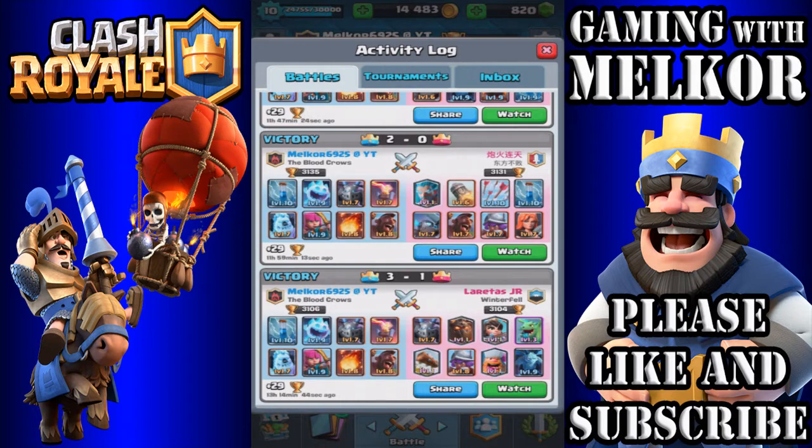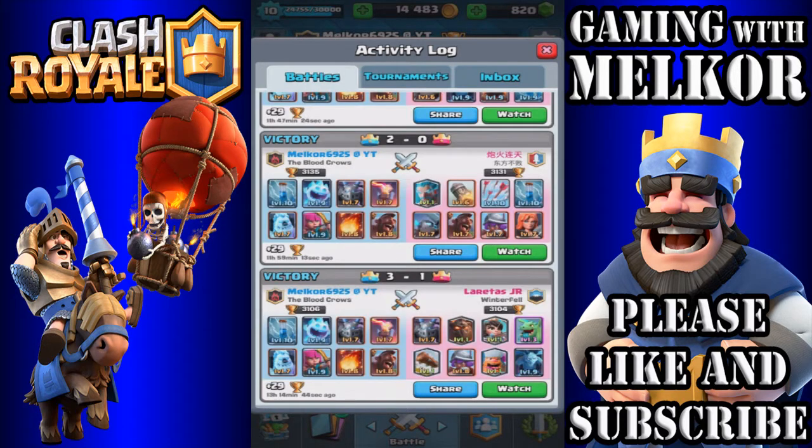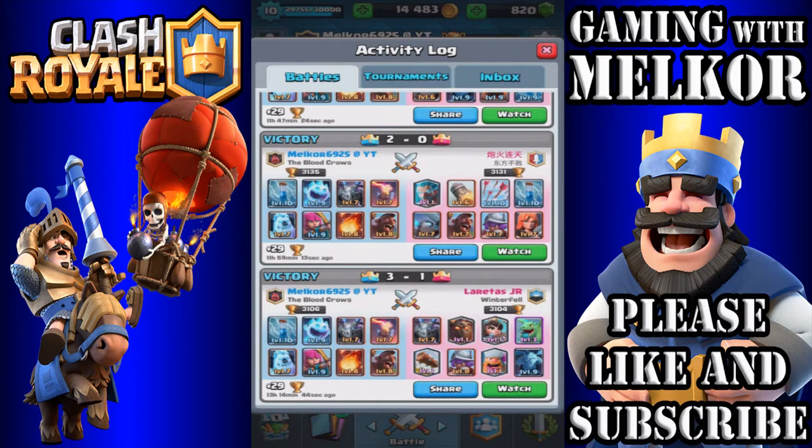Let's have a look at a few replays and see how this deck plays. The big thing is getting the hog rider to push the ice golem up the channel and support it with the mega minion or archers, having the fireball, zap, and ice spirit on standby. You can use the inferno tower on defense to take out big troops such as the lava hound or giant.